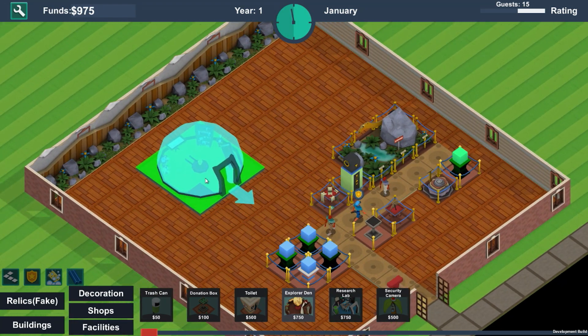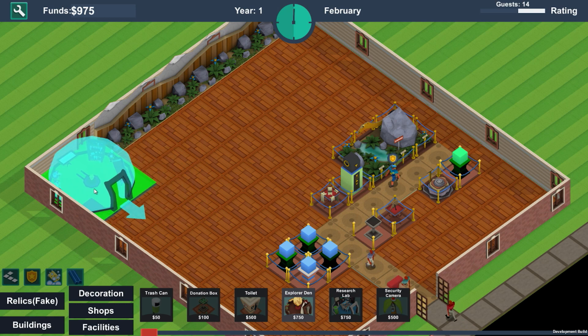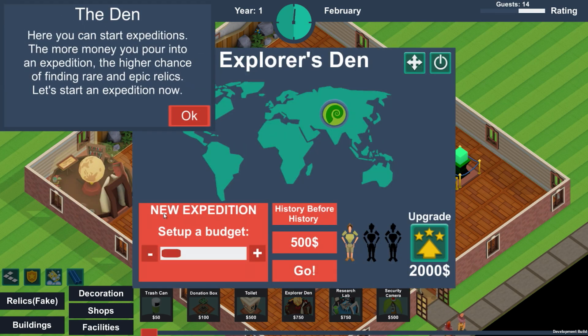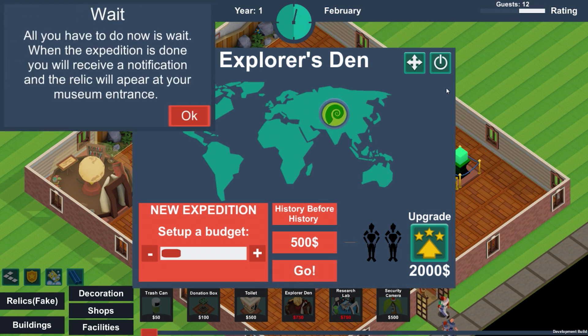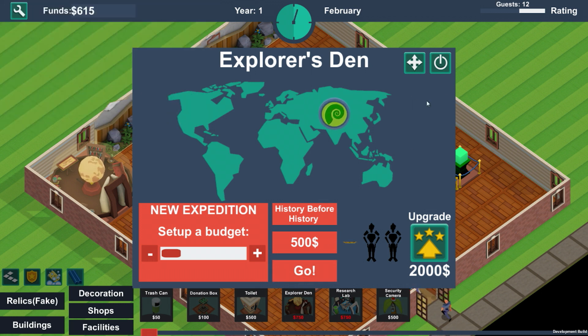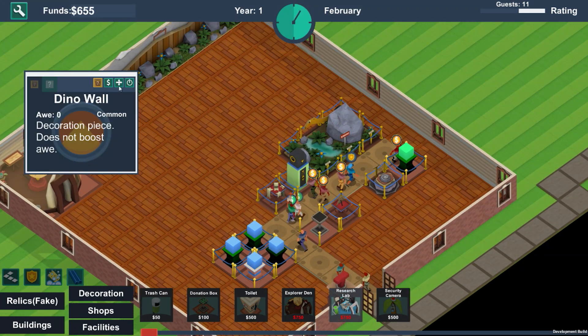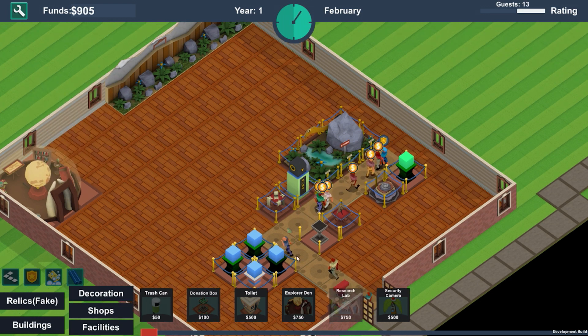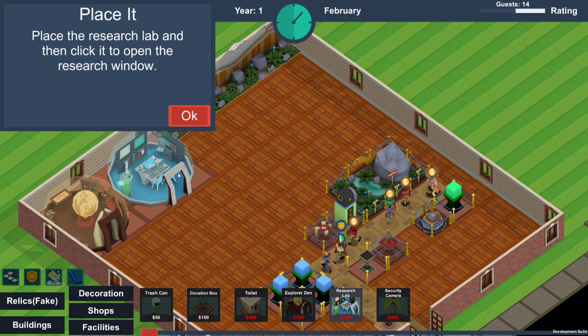Ammonite — there we go. Before we get legal, I'm going to move one of these so I can place this here — this is how we get new relics. Not for free though, we have to pay for the actual thing itself. We need to sell another one of these otherwise we're not going to be able to afford the research.